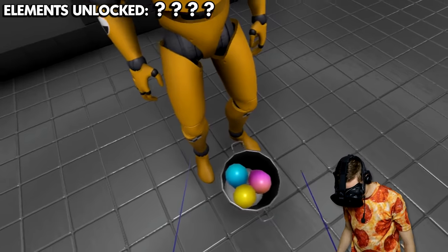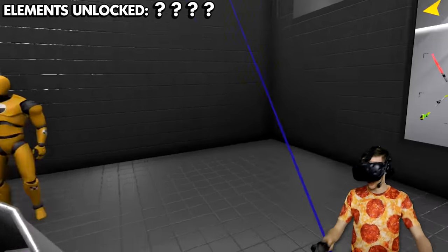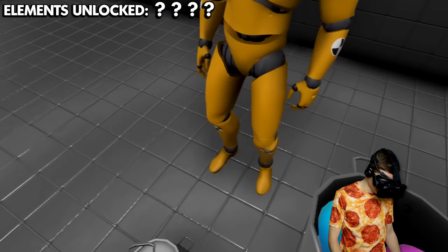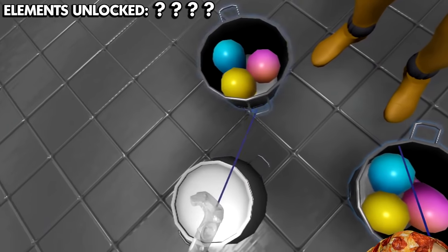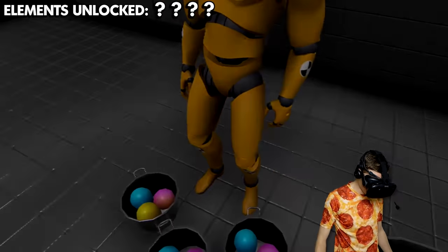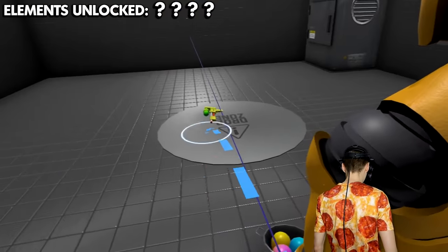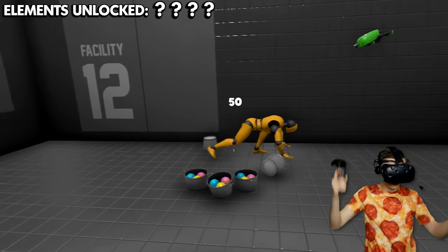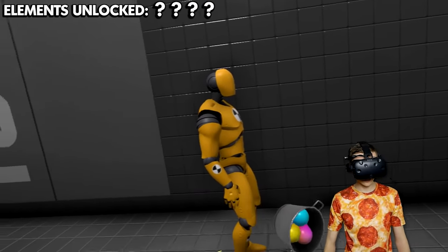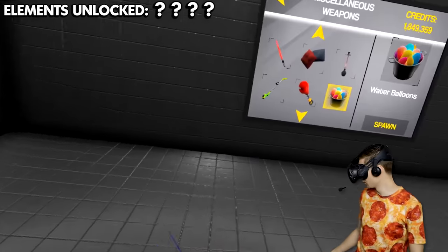We're gonna put this guy right over here. We're gonna make a water explosion - something like a tsunami. We're just gonna get a whole lot of these guys and place them around the dummy, and we're gonna do so much damage with these things that he's gonna explode. And maybe then we can summon the first elemental dummy. Hey dude, what are you doing? You think you're funny? Well, we will see what's funny once I blow you to smithereens.